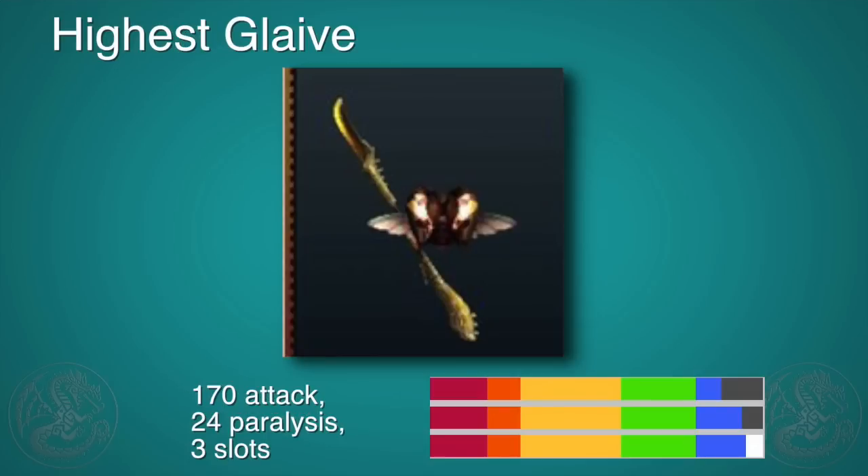The final mention has to go to the Highest Glaive, which is 170 attack, 24 paralysis, and 3 slots. It's definitely not a solo weapon you're going to be using with 170 attack, but if you're going online, this is a super good support weapon. With 24 paralysis and 3 slots, if you pair this with the Droid Queen Wrathian set, you're going to be doing paralysis for days. Awesome weapon — go ahead and make it.